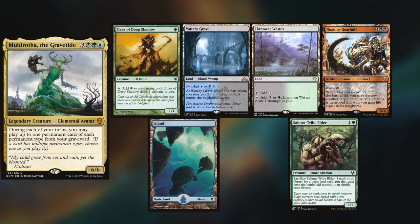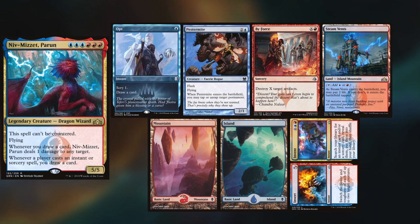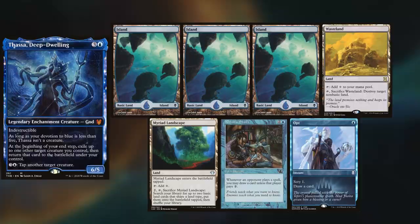Sam is keeping an Elves of Deep Shadow, Watery Grave, Llanowar Wastes, Noxious Gearhulk, an Island, and Sakura Tribe Elder. Kyle is playing his Niv-Mizzet Parun deck, keeping Opt, Pestermite, Biforce, Steam Vents, Mountain, Island, and Invert slash Invent. Last but not least, Maddy is playing his Thassa deck, keeping three Islands, Wasteland, Myriad Landscape, Rhystic Study, and an Opt.